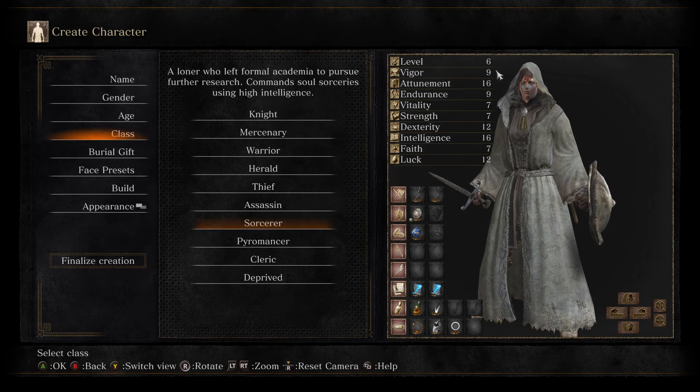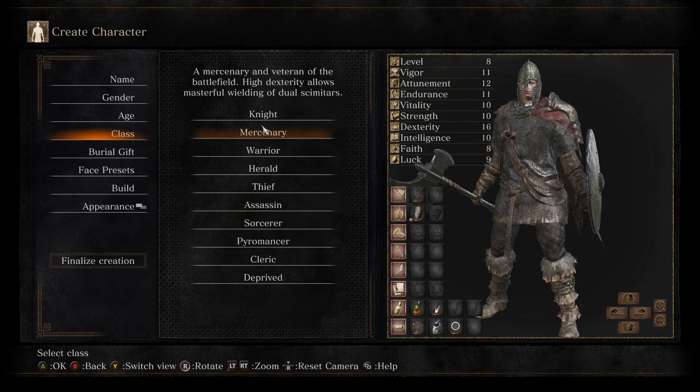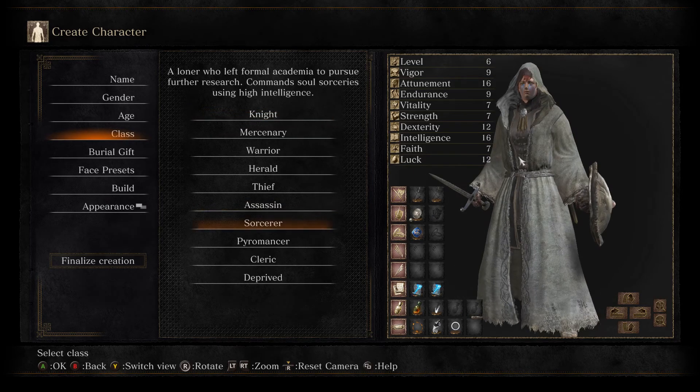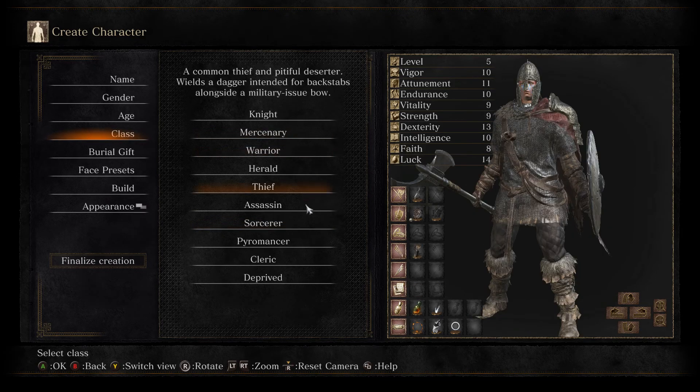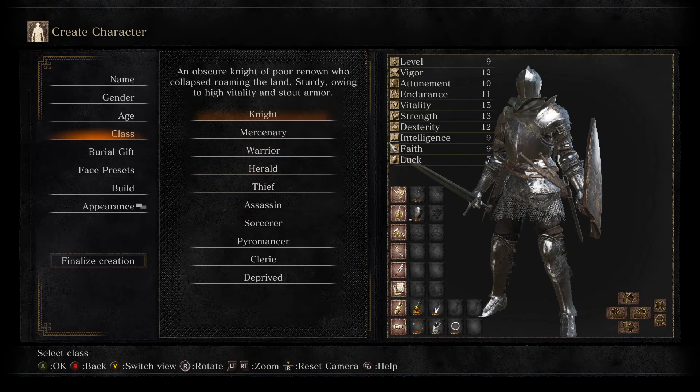The biggest disadvantage to other classes is all the points spent in Luck. When you consider the end goal, you've lost five points to Luck. Points have also gone into Faith — you get two points in Faith, so overall you end up with three points being used elsewhere. However, as the Knight, you're only one point away from being able to use some very strong pyromancies as well. All of this is going to get explained as we go through the game, so don't worry if some of this is a little alien to you.